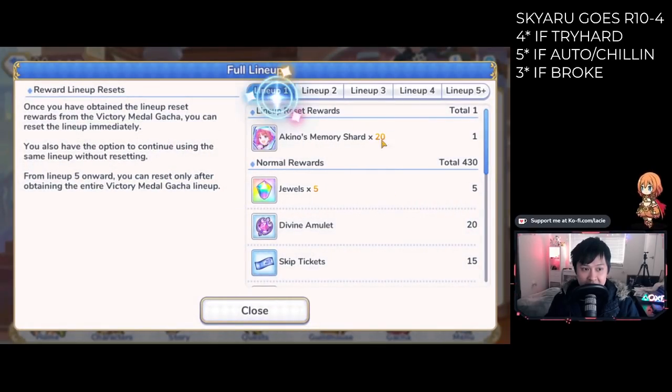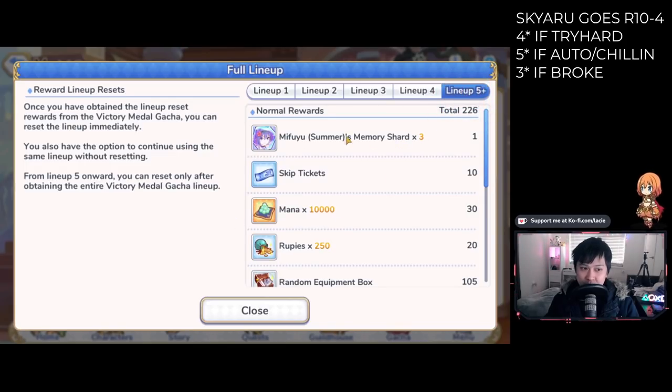Looking at all of the lineups, we get a whole bunch of shards. The strategy here is a little different because Mifuyu herself is not like ultimate critical the way Summer Kokoro was. The best advice is just to clear all of the boxes. Some people say to skip box one, but to simplify things I would say just clear all of them. If you're insistent on skipping box one, the reason is that the jewels and divine amulets are just too few to matter. If you already have most of the shards, jewels, and divine amulets and you're only a little short, you could consider resetting. But for boxes two, three, and four, I would highly suggest clearing all of them — that's pretty mandatory. Box five is non-resettable; you just keep going.